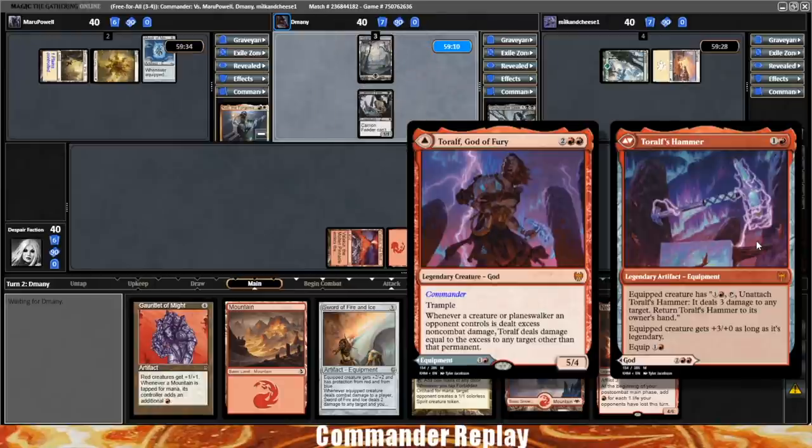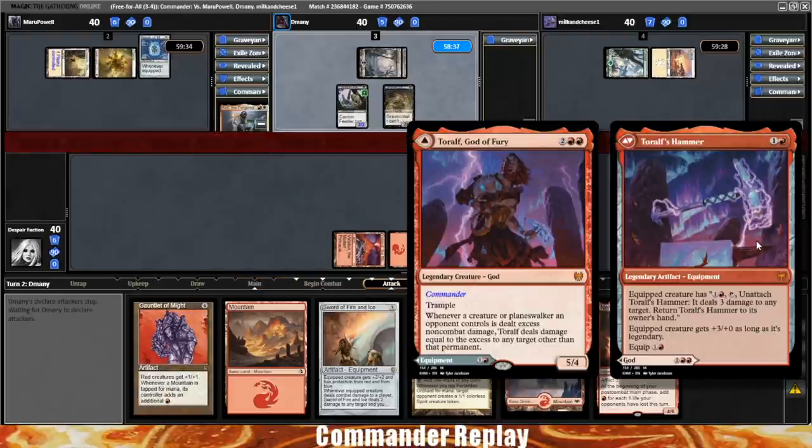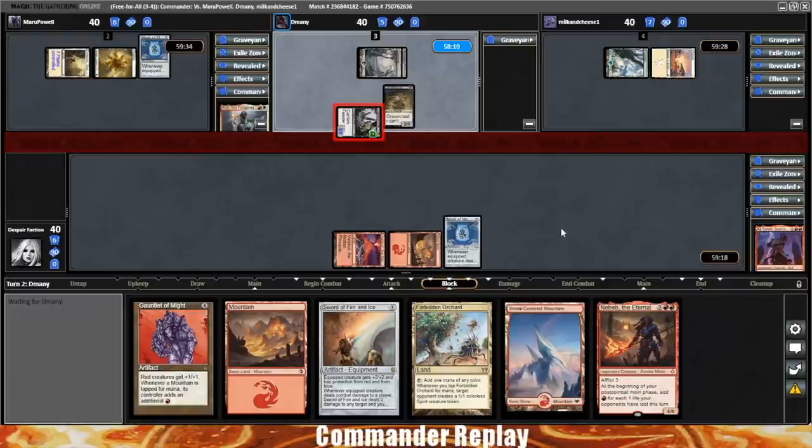Let's take a look at what we're playing. T'Rolfe, God of Fury — four mana, 5/4 with Trample. Whenever a creature or planeswalker an opponent controls is dealt excess non-combat damage, T'Rolfe deals damage equal to the excess to any target other than that permanent. The back side is T'Rolfe's Hammer: two mana to cast, two mana to equip, gives the equipped legendary creature +3/+0, and you may pay two to unattach it, dealing three damage to any target. Today we're focused on the front side. Big burn spells and deathtouch is the name of the game — something like a Blasphemous Act can basically just win the game. T'Rolfe is also insane against opposing Blasphemous Acts; if someone else plays one, you can probably kill at least one player.